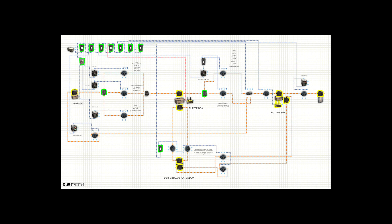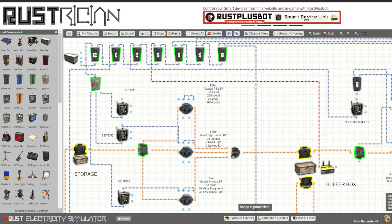You can see here on the screen there is the design laid out in Rustrician — I'll have a link for that in the description. If you haven't used Rustrician before, it's a fantastic tool that you can use to map out your circuits, connect everything up, test it out, and then share it and export it to your friends.